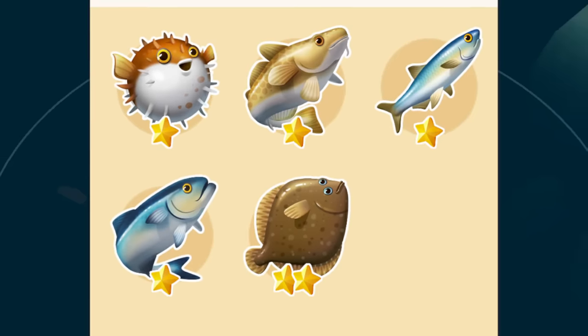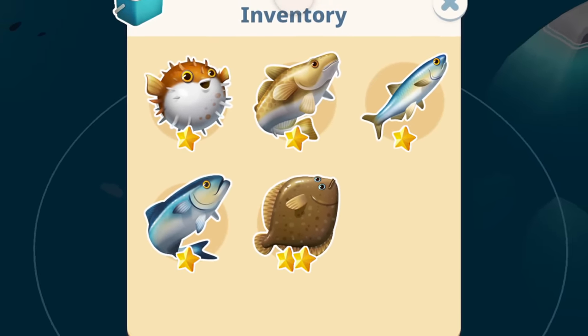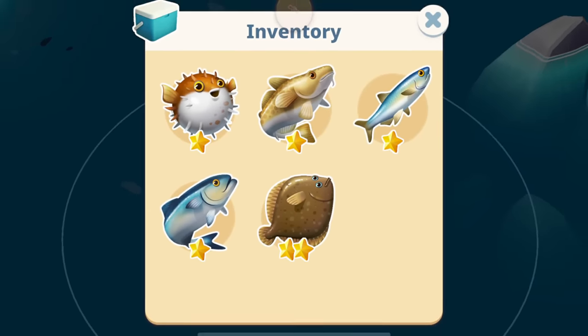There are currently seven different types of fish in the game: cod, haddock, bluefish, flounder, porcupine fish, sardine, and anchovies. So they are all in the game.